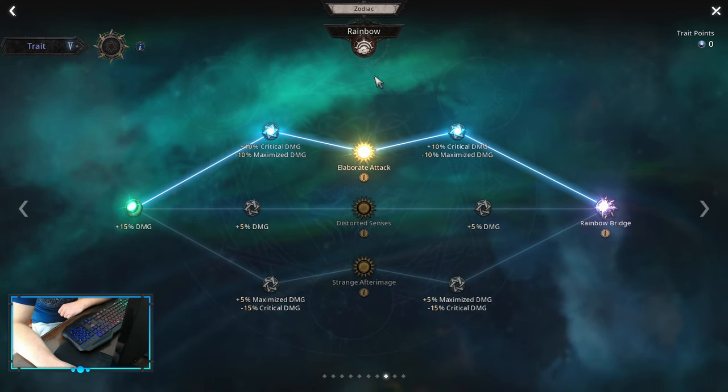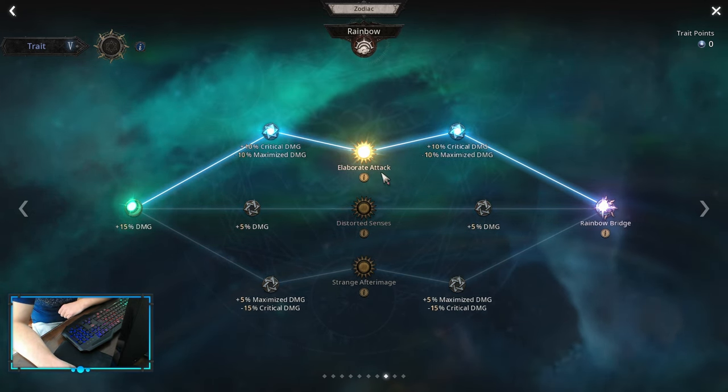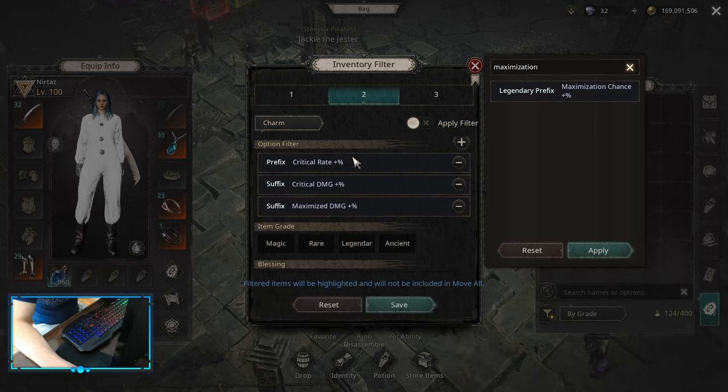On Zodiacs for the critical build, you want to change your Rainbow. Instead of Distorted Senses, pick up Elaborate Attack. For Charm Affixes on a critical build: Critical Rate Multiplier and Critical Damage Multiplier 100% — you want both of those. The third affix can be anything: Maximize Damage, Damage Multiplier, or Damage When Dual Wielding. However, Maximize Damage is the best, because on a critical build you can get the legendary prefix Maximization Chance, meaning you can do both a critical and a maximization build simultaneously. That's why Maximize Damage suffix pairs so well with the Maximization Chance legendary prefix. If you don't get Maximization Chance, another good option is Strike Damage Jump. Critical Rate Multi and Critical Damage Multi are necessary for critical builds.